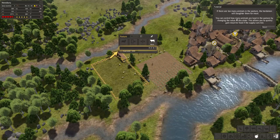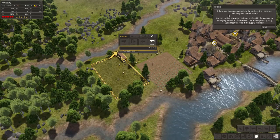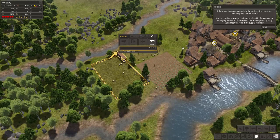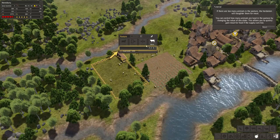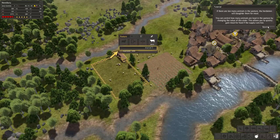If there are too many animals in the pasture, the herdsmen will slaughter them for meat. You can control how many animals are kept in the pasture by changing the value of this slider. This allows you to quickly gain meat for food if the supply runs low.